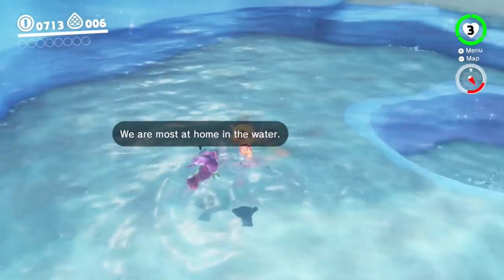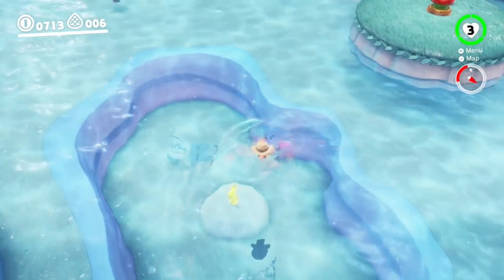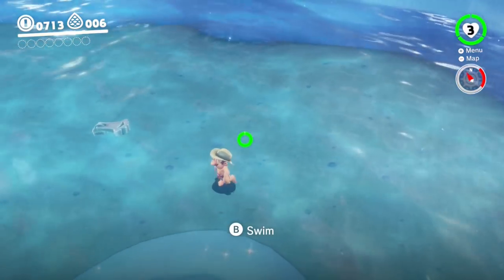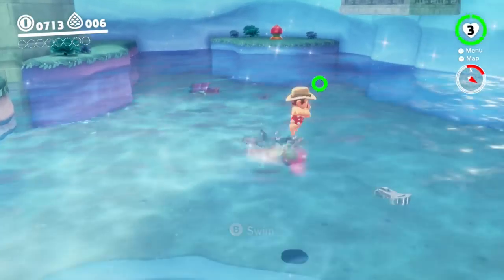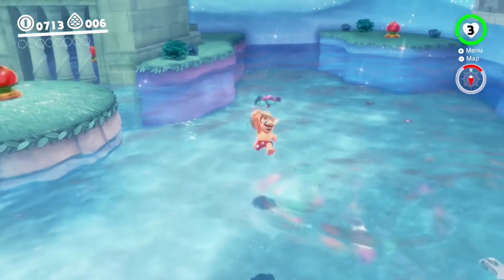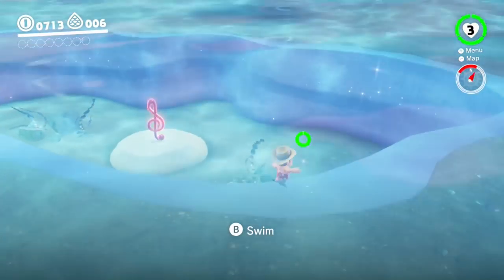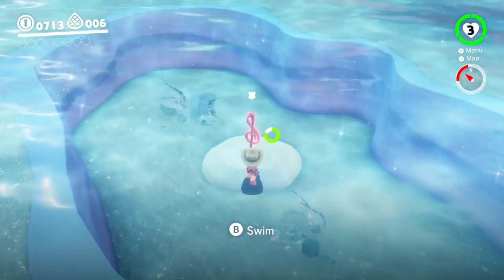Most feel at home in the water. Another reason why I wanted to come to this kingdom was to show you more swimming tactics. You can press ZL to do dives, like so. Pressing B will make you go up to the surface, like so. And if you don't touch anything, you'll sink. You can also throw your hat underwater. You're a lot more restricted underwater - let's put it that way.